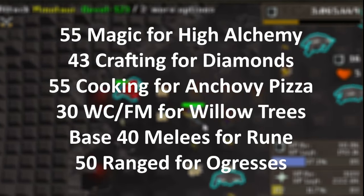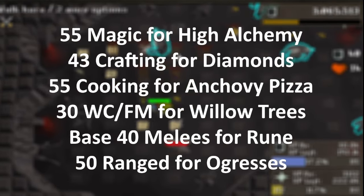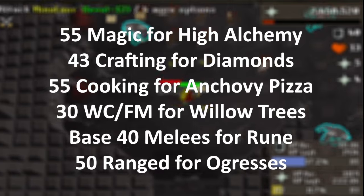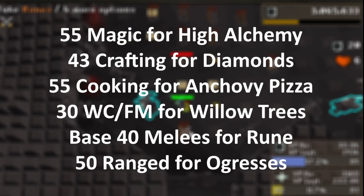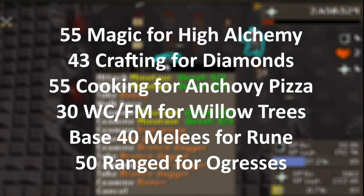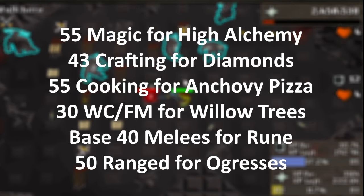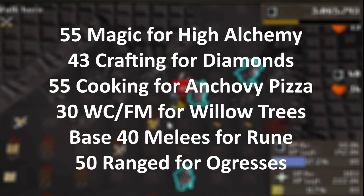Training crafting to 43 unlocks the ability to cut diamonds. Since a considerable amount of crafting will be done zero time through uncut gems, this is a good one to get out of the way early. I suggest first killing cows in Lumbridge, tanning their hide in Al Kharid, and crafting leather items to 16 crafting. From there, mine silver and craft silver symbols to 23 crafting, then tiaras to 43 crafting. I recommend doing this in Al Kharid to begin with. Note that by completing the Knight's Sword quest, you should not have to worry about training smithing to smelt silver before this.